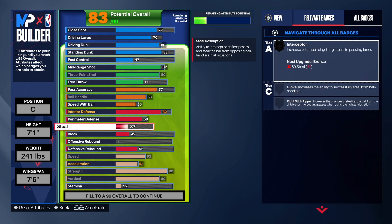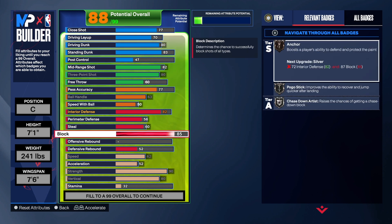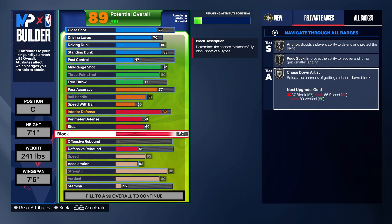We did take the steal up a little bit — we got a 60 steal, so you can get Intercept on bronze. Having Intercept on bronze is pretty good for a build like this — you can jump passing lanes and get steals, and it prevents those bad steal animations. On the block, I normally take this to a 92, sometimes 87. I made a mistake on my 7'1" build — you can't get Gold Chase Down Artist because of the speed, but you can get Anchor on gold if you take it to a 92.